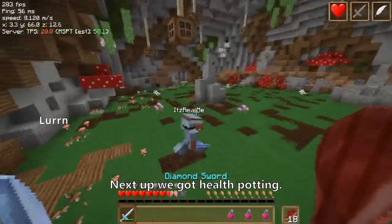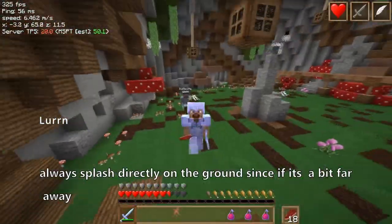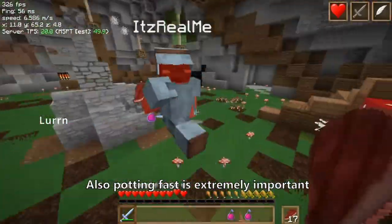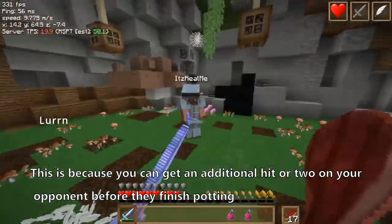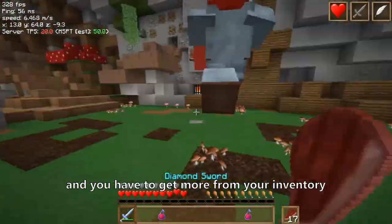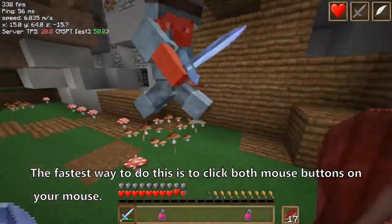Next up, we got health potting. It's pretty simple — you splash one on the ground and it heals you — but there are a few things to keep in mind. Always splash directly on the ground, since if it's a bit far away from you when splashed, it won't heal as much. Potting fast is extremely important, because you can get an additional hit or two on your opponent before they finish potting and it can add up from there. Refill speed is also very important — when your hopper runs out of potions and you have to get more from your inventory, the fastest way to do this is to click both mouse buttons.